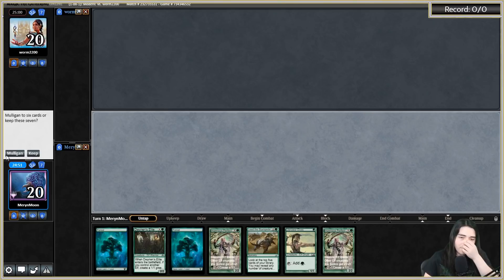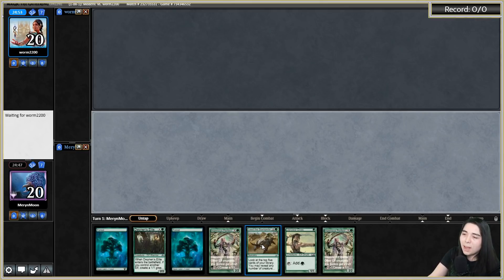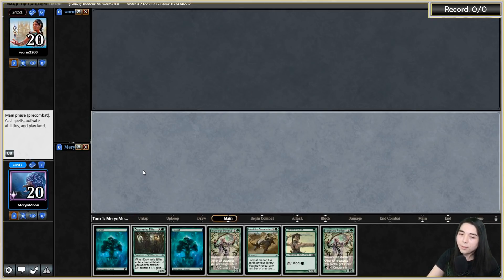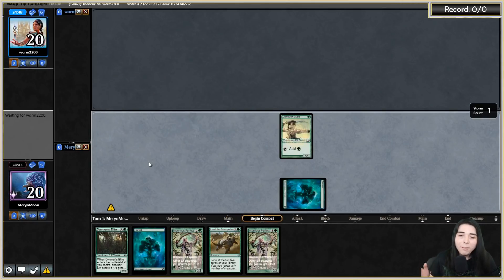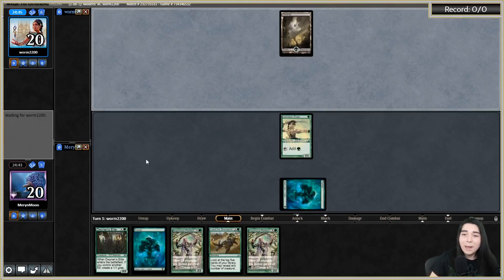Got a game here against Worm2200 - we played against them in the last video too. We are on the play. Keeping this hand - it's pretty solid if our Llanowar Elves doesn't die. If our Llanowar Elves dies this hand is really bad. I also forgot to mention Lead the Stampede in the deck tech - people know what it does.